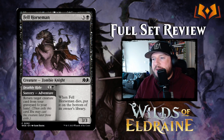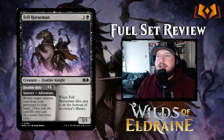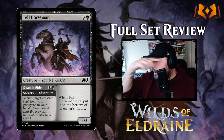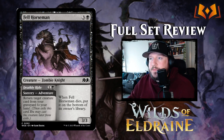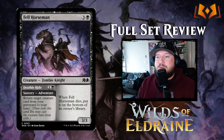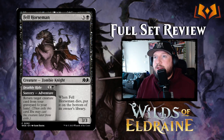Fell Horseman costs three and a black for a 3/3 Zombie Knight. When Fell Horseman dies, put it on the bottom of its owner's library, so you can't bring it back from your graveyard. It has an adventure called Deathly Ride for one and a black — a sorcery that returns target creature card from your graveyard to your hand. If you have more than one copy of Fell Horseman, you cannot target Fell Horseman with Deathly Ride since it never goes to the graveyard. It's an okay card.